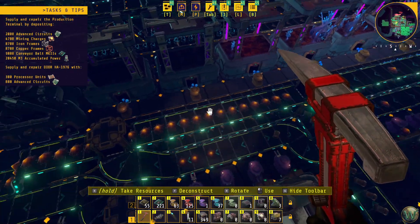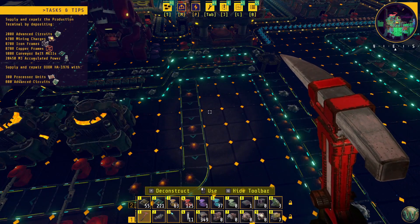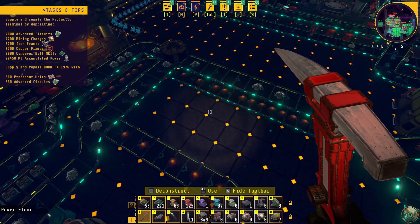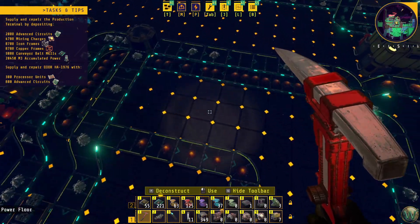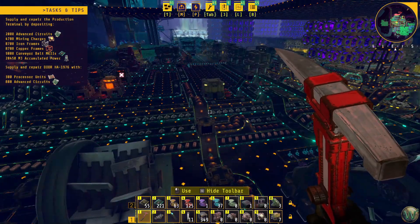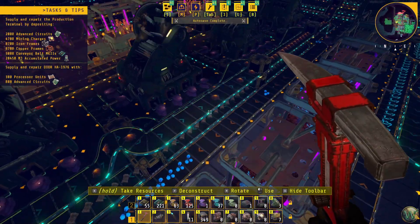Technically, all I have to do is take this one right here and do something different with it. That's actually working kind of well with that one slower belt there. But if I add more to this, it's not going to work. That also means we have to deal with 352 plant matter as a byproduct, and that means we need a second belt of plant matter, which we can also accomplish using a similar method.